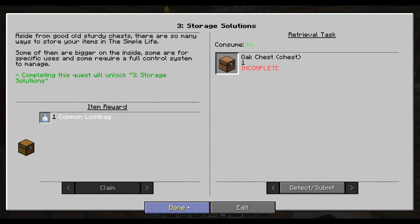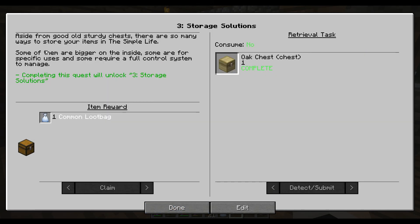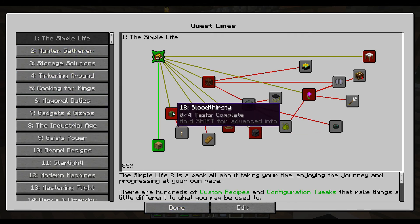Detect, claim, done. It says: aside from your good old sturdy chest, there are so many ways to store your items — some of them are bigger on the inside. We unlock chapter three, storage solutions. That's how we unlock the different chapters.